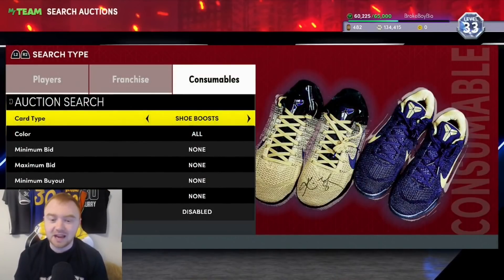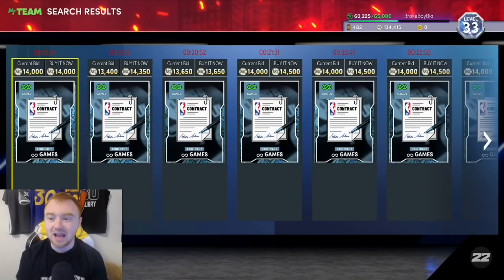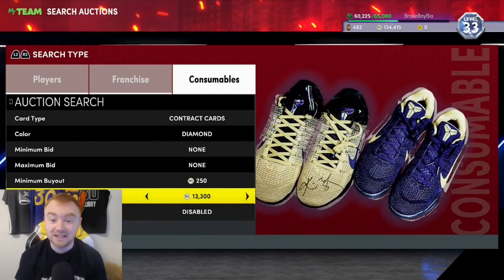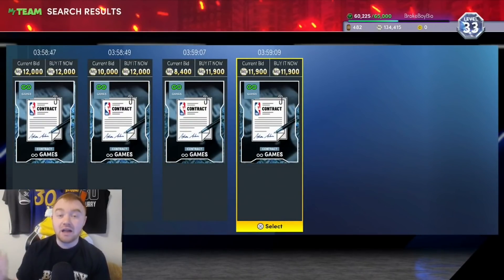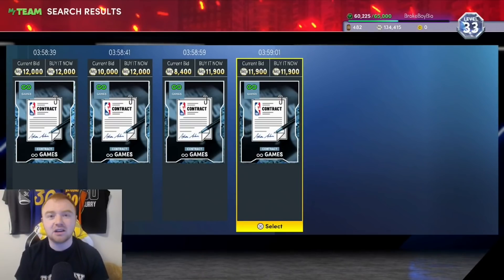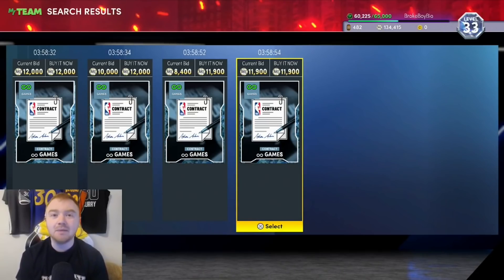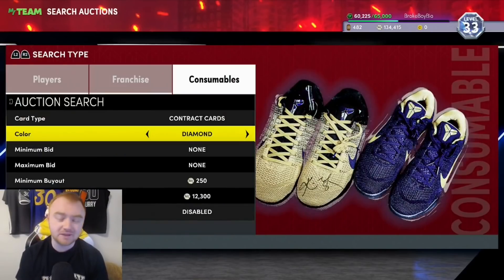Another really good method is Diamond Contracts. They're really cheap right now — I snagged three for 12K each. Earlier this year they went for 25-30K. These are good to invest in because people can always use diamond contracts. They may not skyrocket back to 25-30K, but they could jump to around 16-17K, so investing in a few could net you an additional 20-25K in MT.